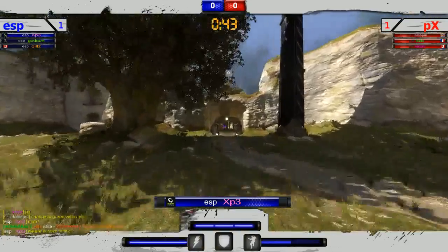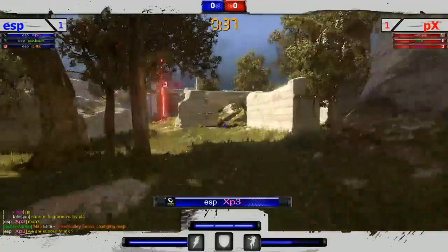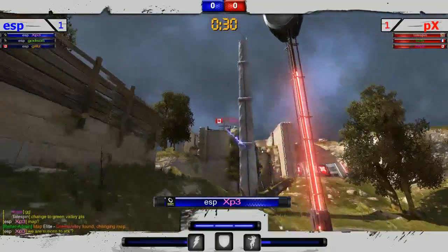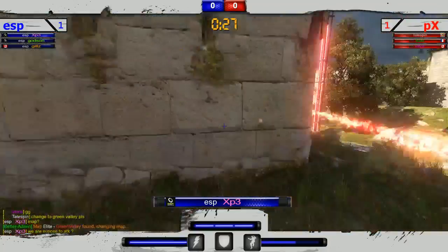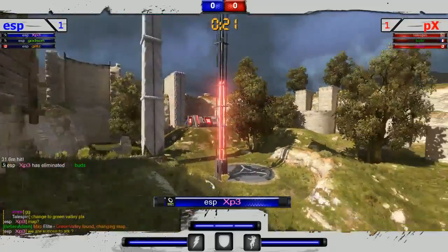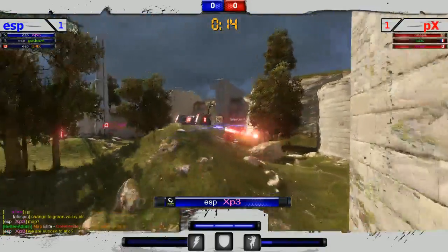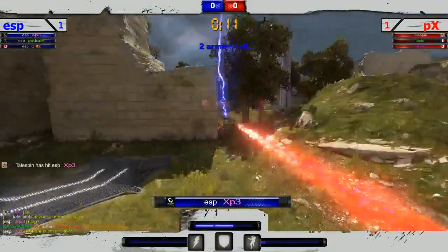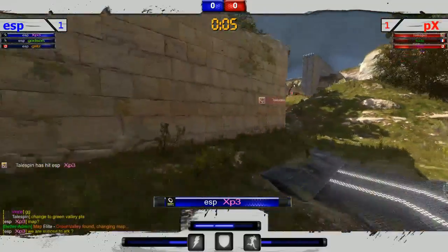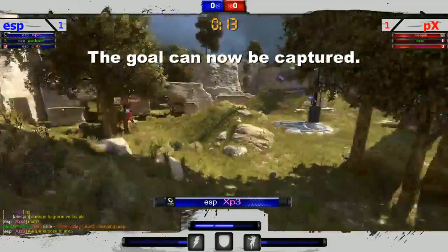XP3 coming out here on that first offense round — tons of pre-fire coming up the middle, not able to get a hit. Tries to get a pick but unsuccessful. Vince way up top, Buds kind of in the middle, no one really by the pole. Buds gets picked off in the middle. Tailspin at spawn — is it just me or are they really really defensive? Tailspin rotating over, gets a great hit on XP3. Almost gets another one.